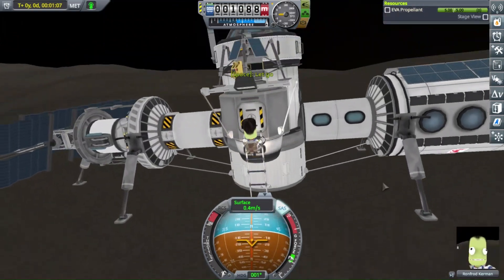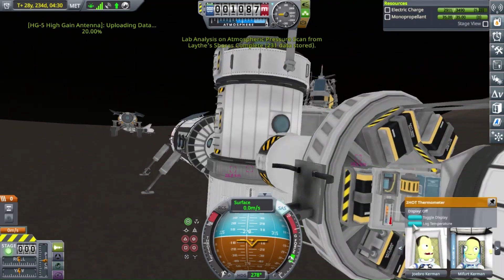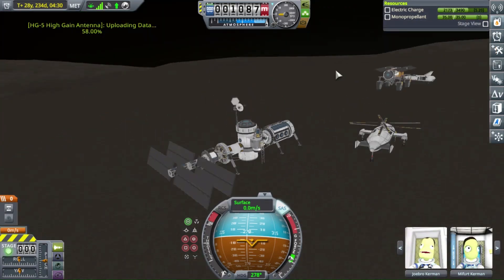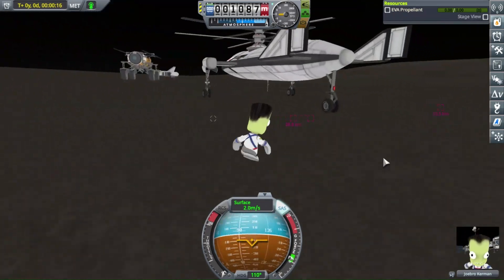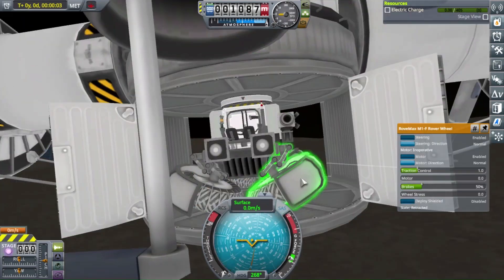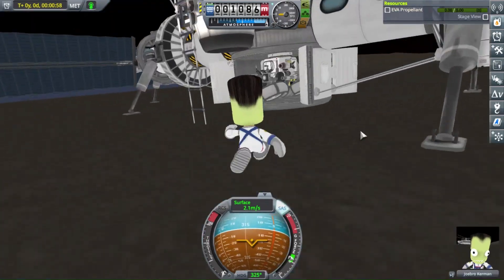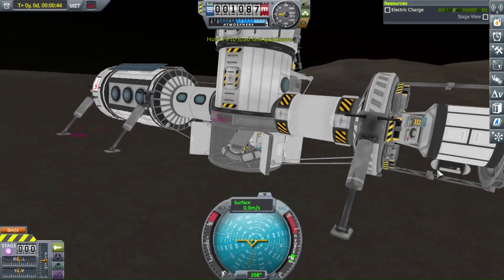Here's my little surface station — one of the first things I brought to Lathe. It's got a mobile processing lab. I'm actually still conducting science, because this is the point in my career mode where I've still got plenty of biomes to explore and lots of science to collect. I've unlocked the entire tech tree, so that's not the point, but it's still fun to collect all those experiments.